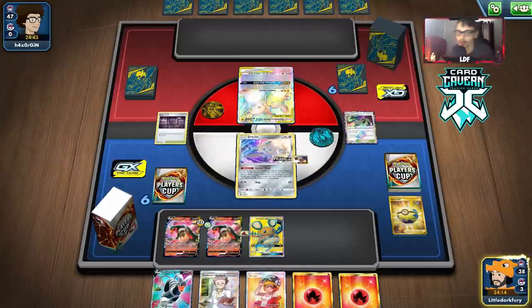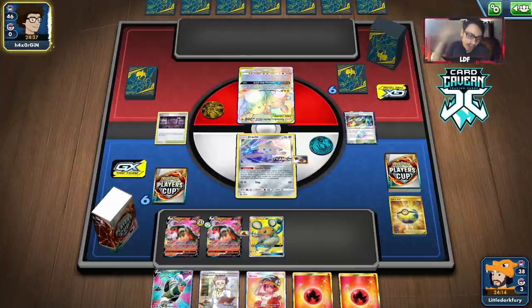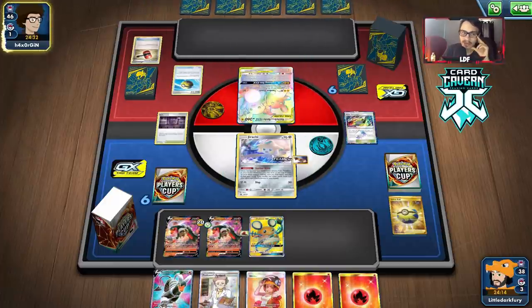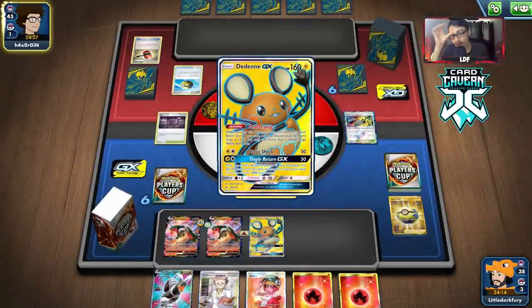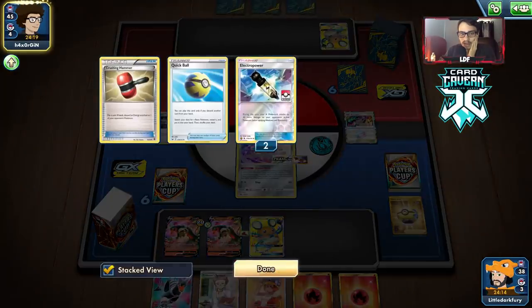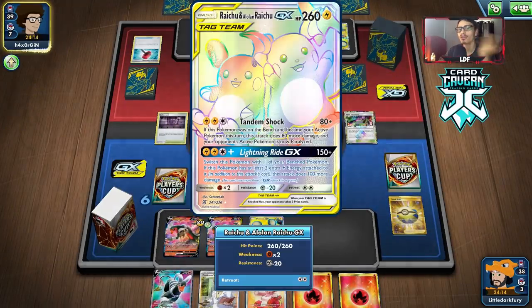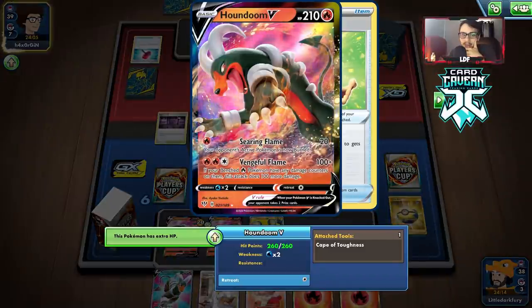I'm going to pass and not attach energy just yet — waiting a turn. Hopefully they don't Marnie me, which would lose our Welder and two energies. Surprisingly, they play Crushing Hammer. They're playing a Vikavolt deck — I thought they were playing Pikachu. Good thing I attached energy when I did. Vikavolt we can beat — they do have 210 HP so we need them to take some damage from Spike Mouth. Looks like Jirachi's a goner, but they're losing their Crushing Hammers which is good to see. If the Vikavolt took 20 damage it would get one-shot by Vengeful Flame.